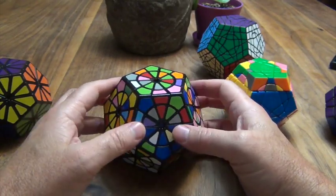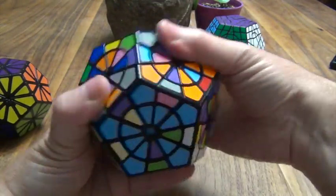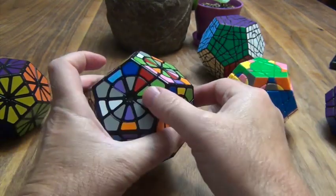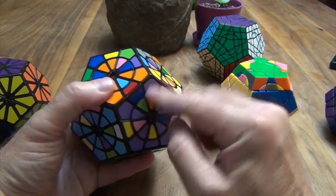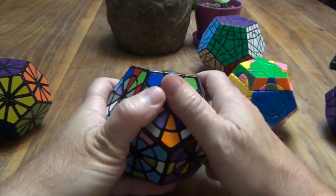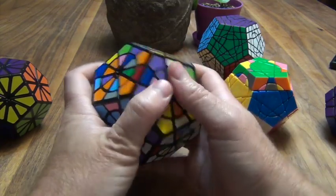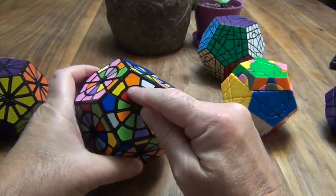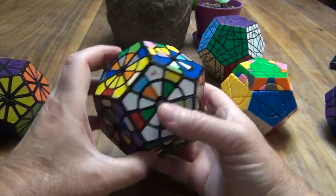Any more greens? Yes — this one here goes to where the purple is. Find the purple area — right here. This is equivalent to this edge, which is equivalent to coming to this spot. This can be where it needs to be: U, R. Some circles are a little more sticky than others. And down. We know we have it in if all these corner centers are where they need to be, and you can see all these corner centers are where they need to be.